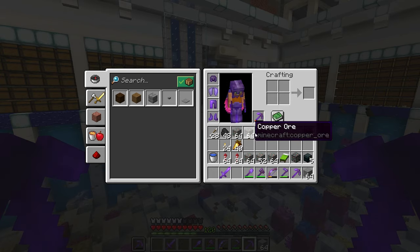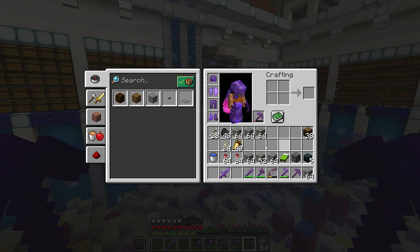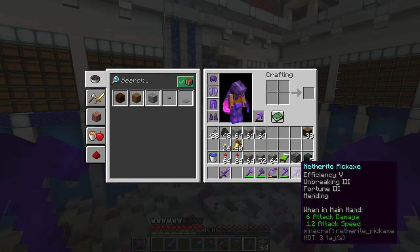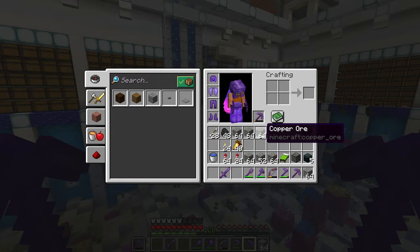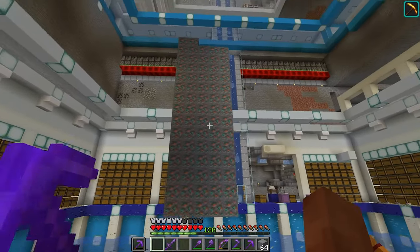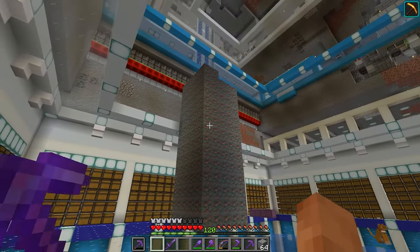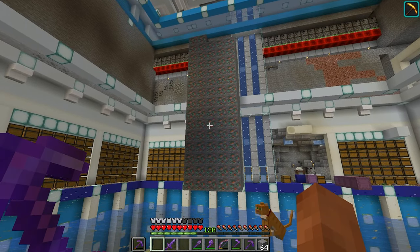We ended up with one, two, three, four, five, almost six stacks of copper, which is actually quite a bit less than I thought. My pick is almost dead here - I'm going to put that in my offhand while I mine with this one. This one pretty much always mends itself because I'm always mining blocks that give XP. Let's find out how many copper blocks we get out of this - a five by five is what almost six stacks looks like.